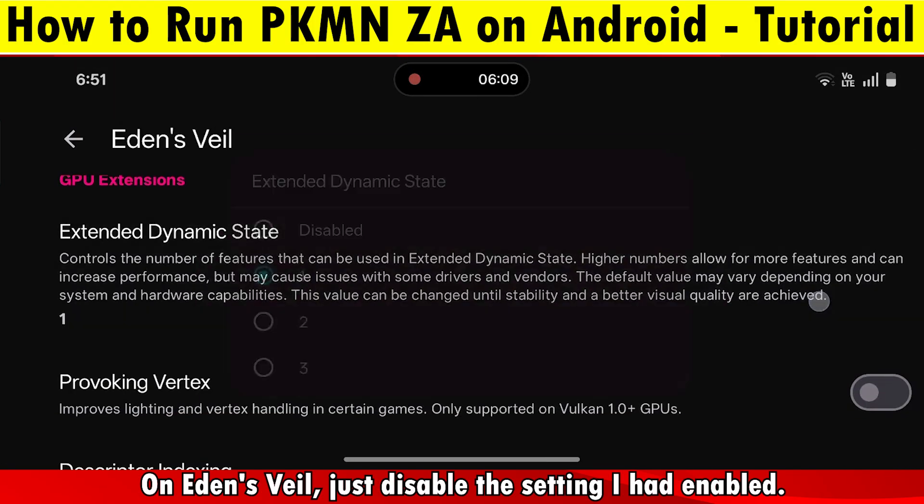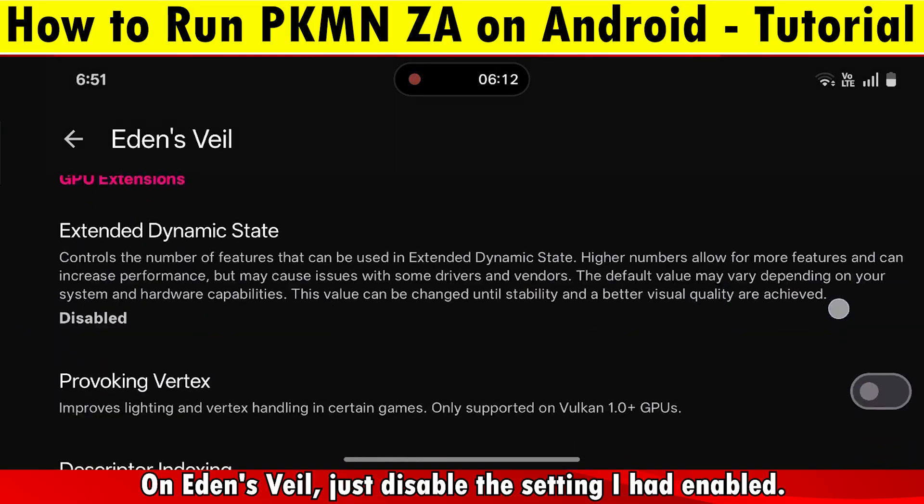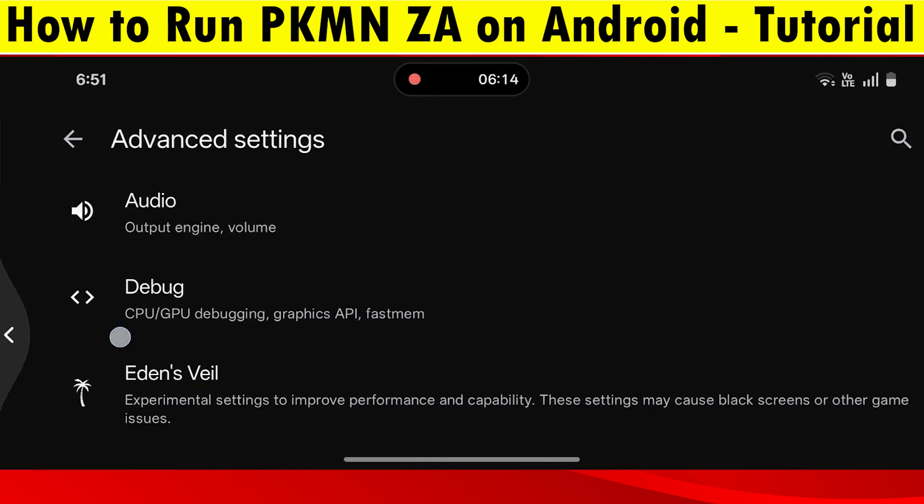On Eden's Veil, just disable the setting I had enabled. We don't need this it seems.